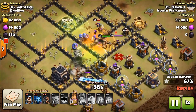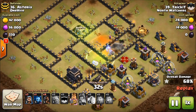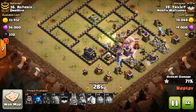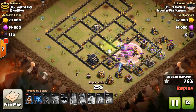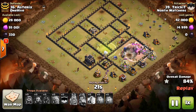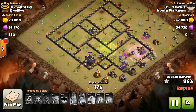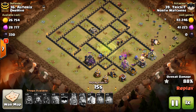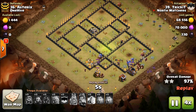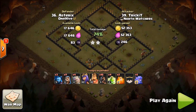He went ahead and phased her — there's the queen — and he'll probably use the king's ability here in a second. Here come his hogs, sprinkled in a little at a time because everything is targeting the kill squad. Just look at how beautiful that was — a little ugly toward the end but the result was excellent, with tons of cleanup troops. Great thought process on this one.